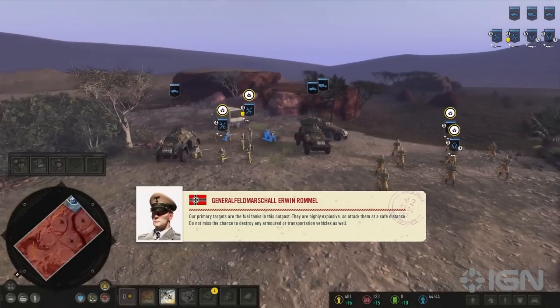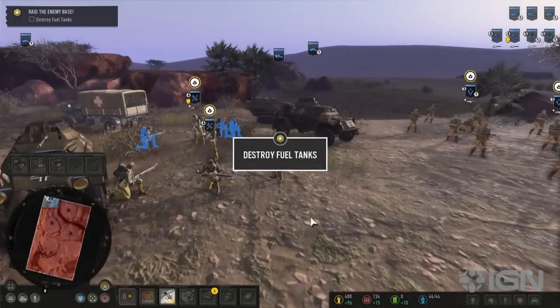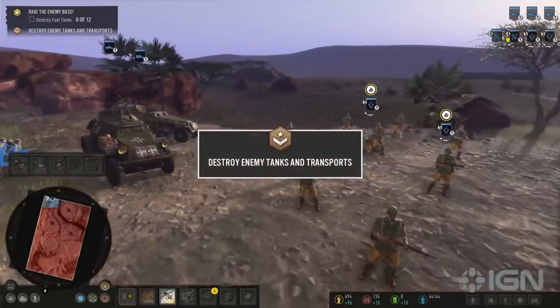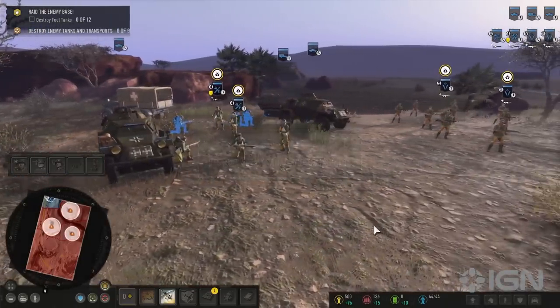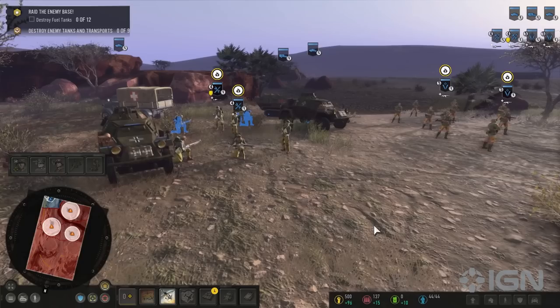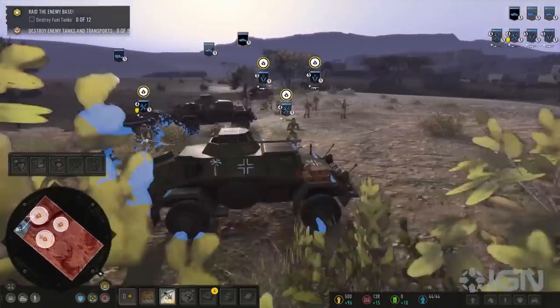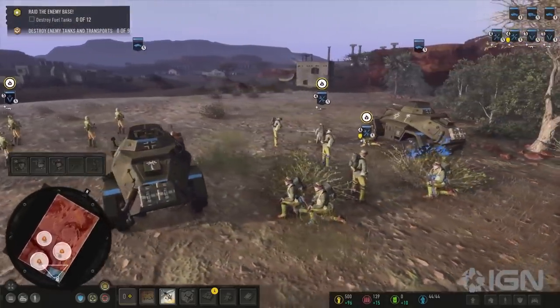This scenario, which takes place sometime after the pivotal Battle of Tobruk, opens with Erwin Rommel detailing a high-risk, high-reward opportunity to hit British fuel supplies. There's no base building in this one, and worse yet, you don't even get any real armor to play with. It's just two armored cars and four squads of infantry sent deep into enemy territory to take out some depots before a larger patrol returns.